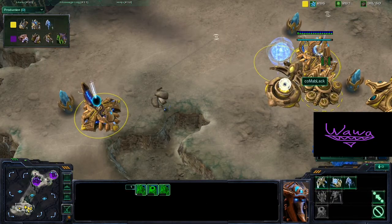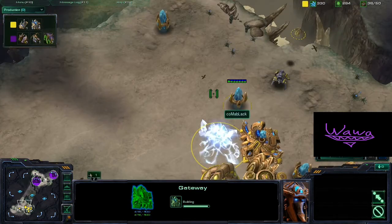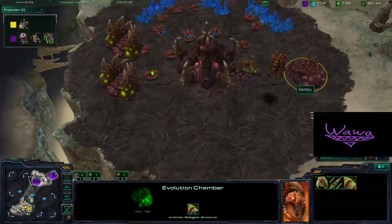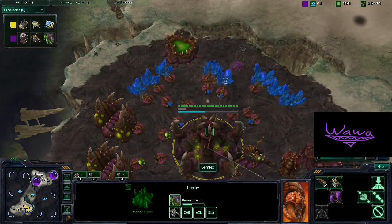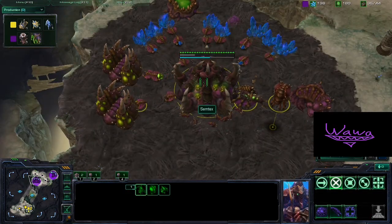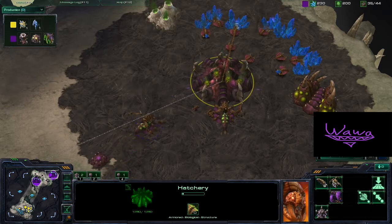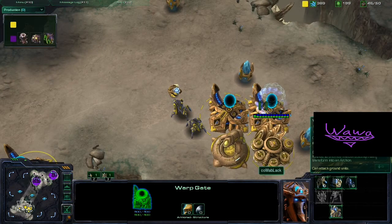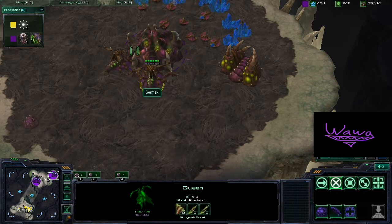Warp Gate technology is finished for Kalma and a third Gateway is going down. Gateway units are pretty aggressive against Zerg units because they're pretty strong, but I wouldn't really say they hold up against a Hydra-Roach ball — Hydras and Roaches are really strong against Gateway units, especially Stalkers. Roaches do the tanking while Hydras and Zerglings do the attacking.